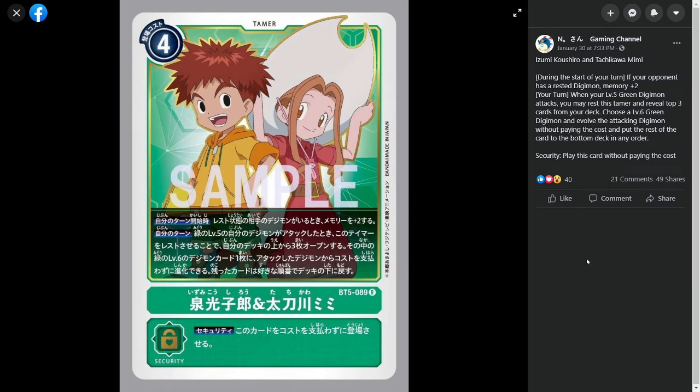Next up we have another Dual Tamer. This time it is going to be Izzy and Mimi. Izzy and Mimi is a 4-costed Green Tamer card and it has the ability where during the start of your turn, if your opponent has a Rested Digimon, then you gain plus 2 Memory. This is a really good ability — it does look like all of these 4-costed Duo Tamers are going to have this type of ability where they just gain you 2 Memory for the opponent having something or not having something. That just seems to be the trend they're all going to be following.